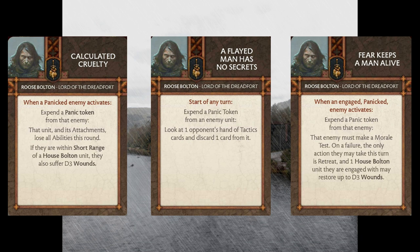Making sure that your opponent only gets to retreat, freezes up one of your units. And if that unit happens to be a House Bolton unit, they can restore some wounds. So you get a little attritional swing, but mostly the big benefit is getting a lot of control — dictating what your opponent can and can't do. If your opponent fails that morale test, they can't do anything with that unit for that activation. That could be really damaging both at the beginning of the game and towards the end when your opponent's running out of options. Fear Keeps a Man Alive just takes that off the table for them.